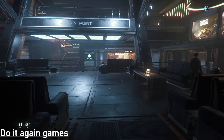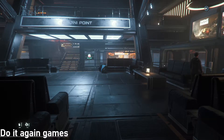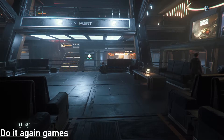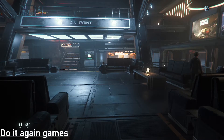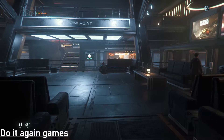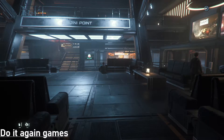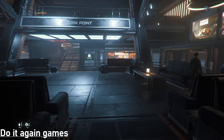Hey guys, this is Eli from Do It Again Games. We're going to take a quick look at Star Citizen and how to equip items and how it all kind of works for anyone who's new. I know when I started it was really confusing — it's honestly still pretty confusing even when you know how it works. There are areas and zones in the game where you're on a spaceship with atmosphere, but you just can't put down your helmet or take it off to switch it for a better one you found, and you don't have room to carry it.